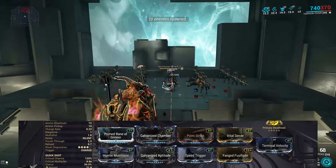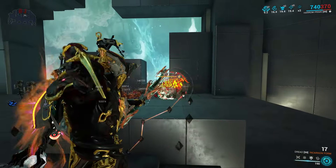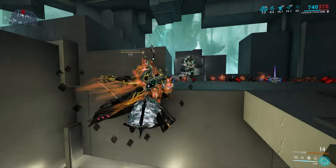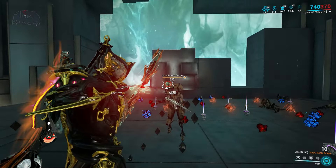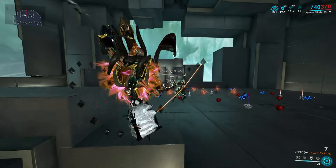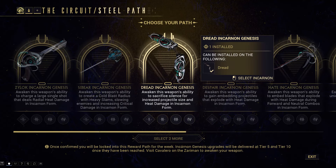Dread Incarnon becomes like a Sinta in its incarnon form, getting a projectile that looks like a semi-disc or even like the Exalted Blade projectile — infinite body punch-through, heat damage, great amount of damage. It's impact, slash, and heat on the incarnon projectile, and it just melts stuff. If it has armor, it's gonna die. If it doesn't have armor, it's gonna die even faster. This thing is a beast, one of the great hallway clears.